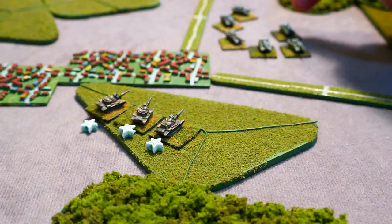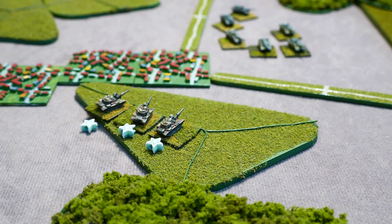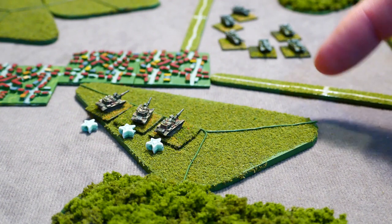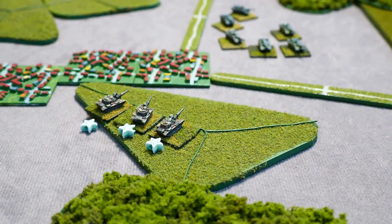This means three of the T-64As can engage two of the M60A3s. For this example we'll assume the Soviets are the attackers and the US are the defenders. In the sequence, attackers fire first, followed by any defending stands with hold fire markers, with the results of the fire being effective after all stands have fired. The lead two T-64 stands are taking on the middle US M60 stand as he's the closest, and the third T-64 is going to take on the right-hand US stand — he doesn't have to select the middle one because that's already being fired at.